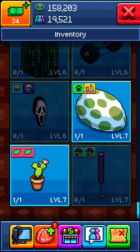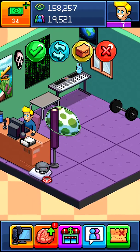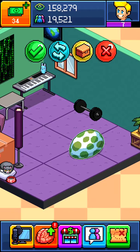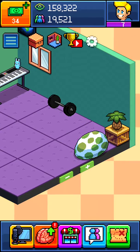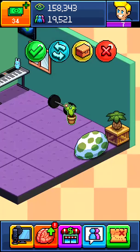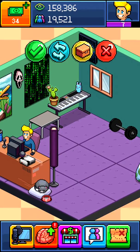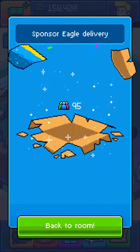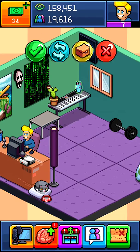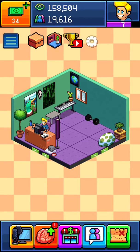What else should we get? The egg — we're just gonna have a giant egg right there. And then this little cactus, oh yeah, let's put this cactus. We'll just replace it with the bunny and put the cactus there. Nice, look at that!